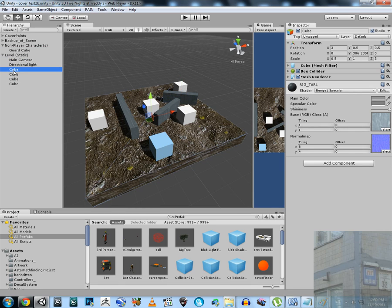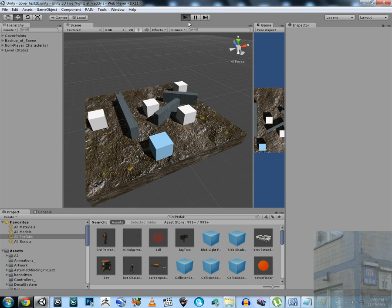This is the level with all static objects, light, and main camera. Let's hit play to see what happens. We can see that all the cubes are now green, which means they are all safe cover points.